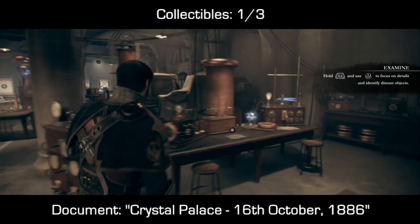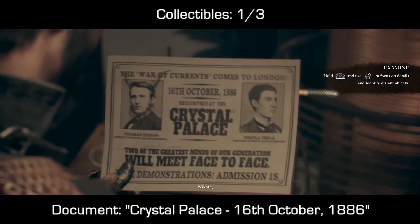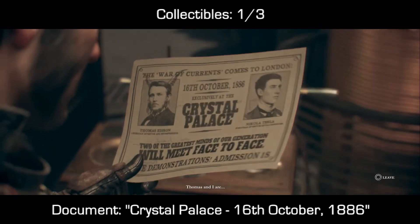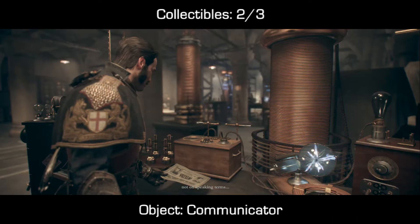Once you take an elevator down into this laboratory, as you walk forward on the right-hand side you should be able to spot a desk. On that desk is a document with 'Crystal Palace, 16th of October 1886' dated on one of the corners.